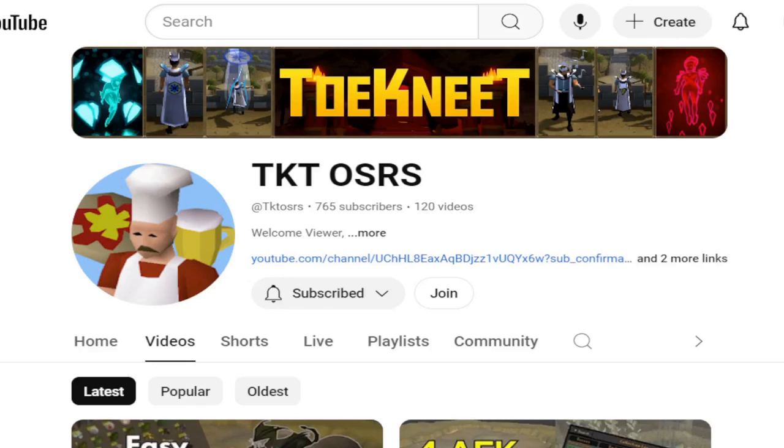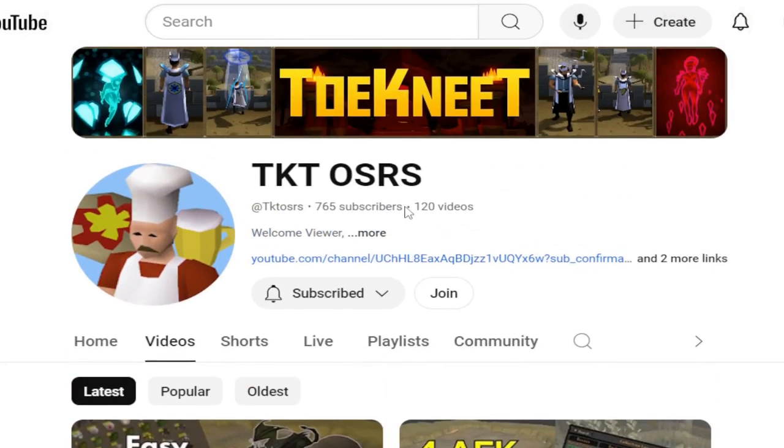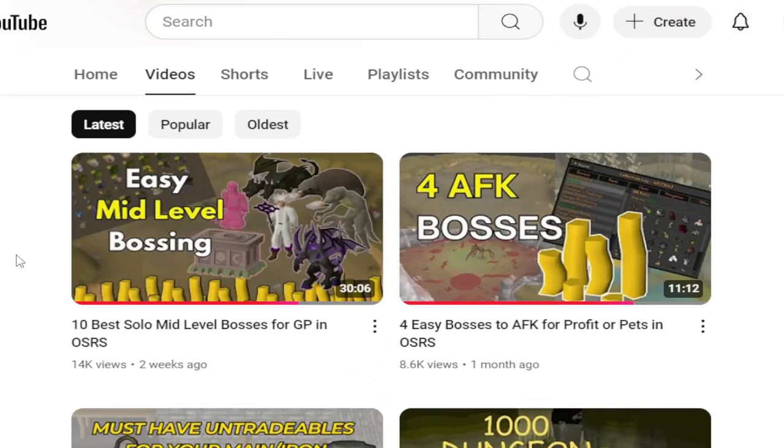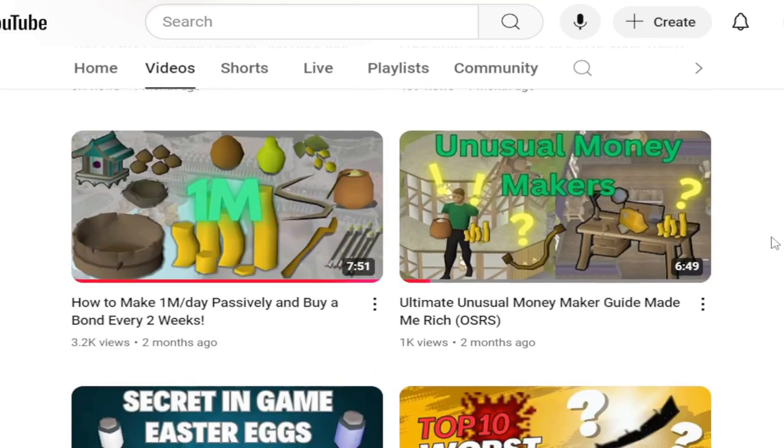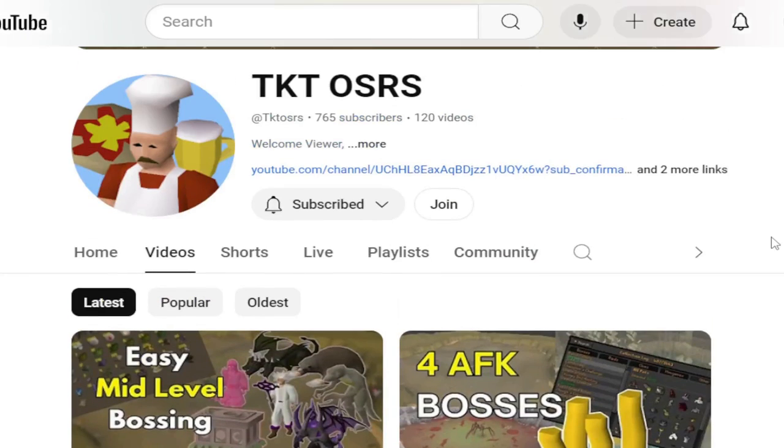Thank you so much for watching — do subscribe if you enjoyed the video. We are at 765, so close to 1,000 subscribers. Check out my easy mid-level bossing guide, my four AFK bosses in-game, and many more videos I've released this year. One thing I forgot to mention: once you're on wave 62, the wave before Jad, there's an orange Mager that spawns, and that is the exact location where Jad will spawn on wave 63. Love you guys, see you in the next video.